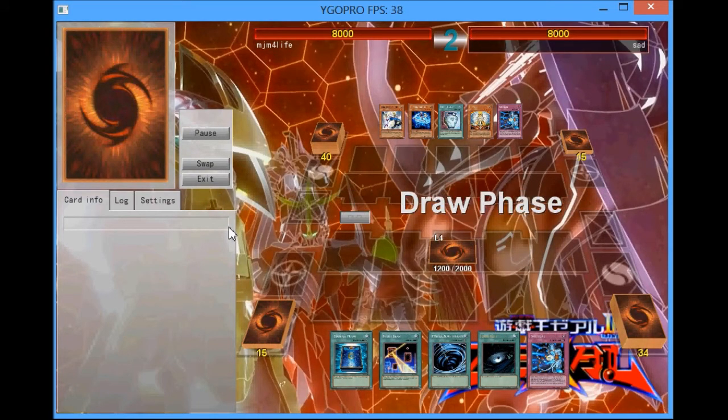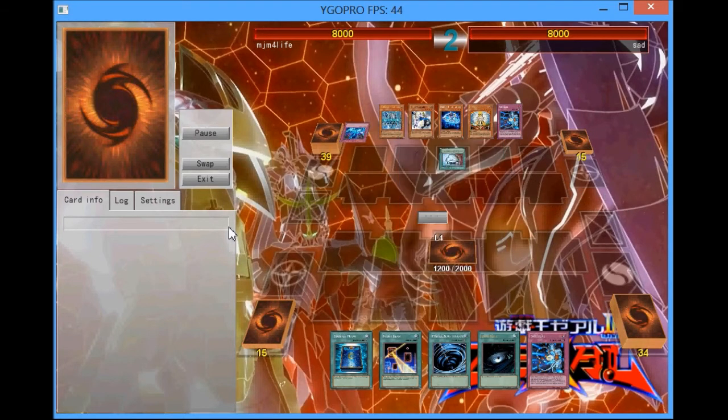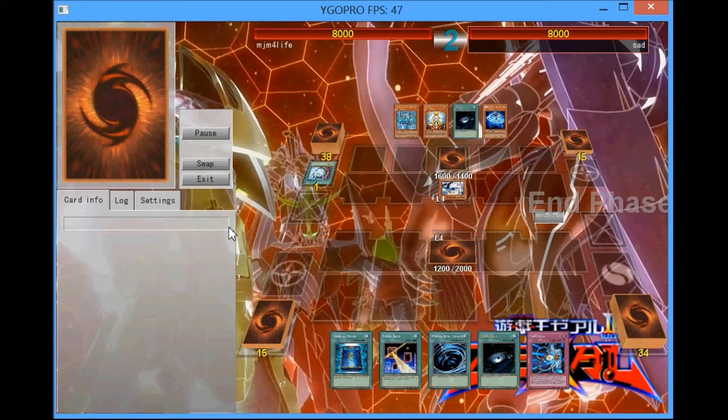As you can see, my hand is crap. So if he had a normal hand, I mean, the game would've been over. But luckily for me his hand was not the greatest either. He's going to Duality — that tells me that he doesn't really have anything — he's going to take the Dark Hole and set some stuff.